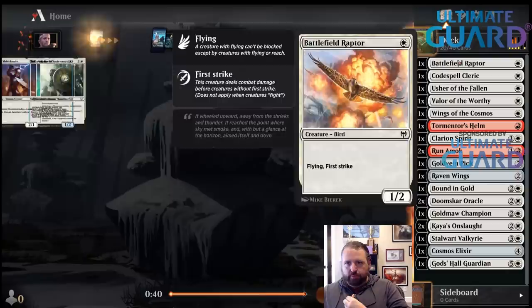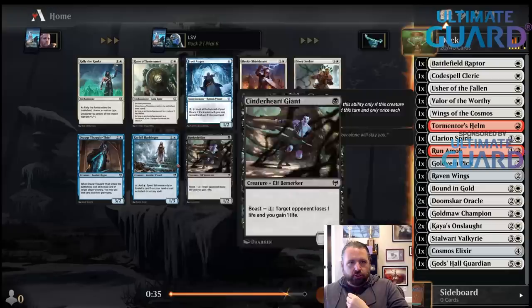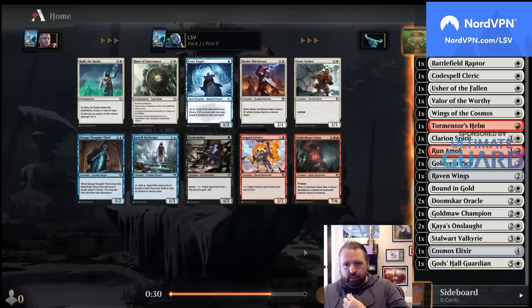Do I want a Shieldmate? Story Seeker? I just don't think I want a Rune here. Rune is really nice with these things, but I feel like this deck is going to be trying to kill them pretty quickly.